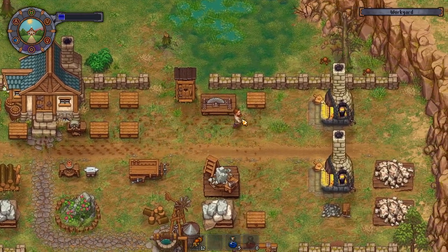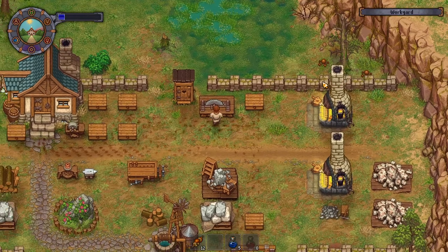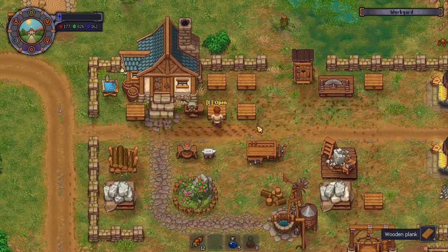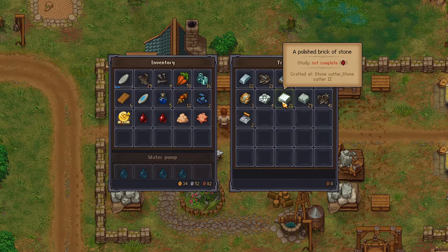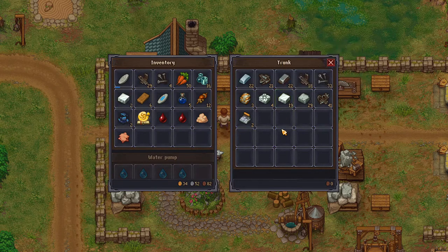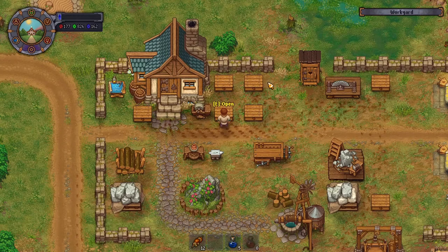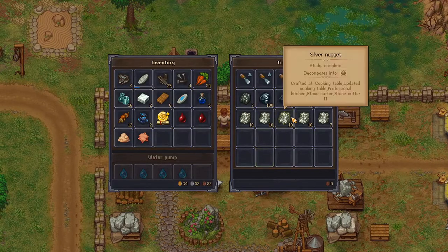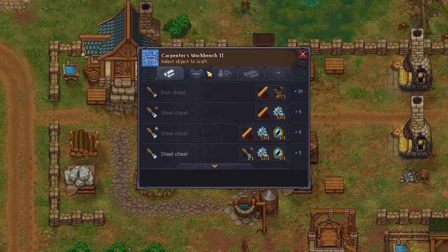We need: plank — oh, we need four planks plus one — four in particular — polished stone, and complex parts. I've got chisels for days but I think they specifically want a bronze one. Good, I have a bronze one, and two regular chisels. I don't have six.